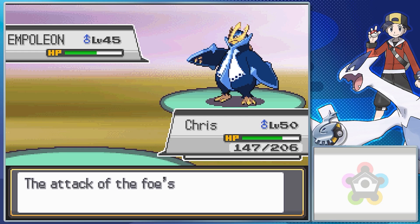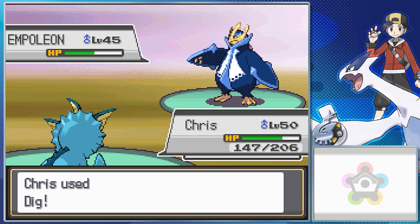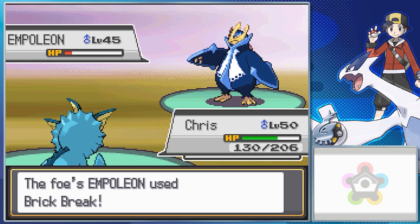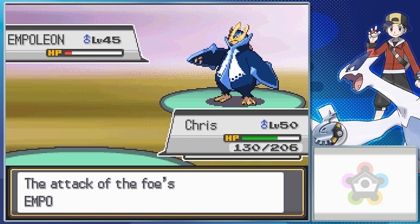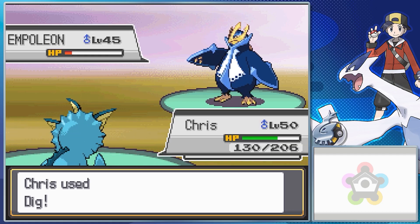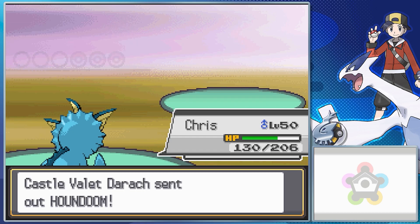As for Darach's team in the second fight, he has an Entei with a Shuca Berry so it's guaranteed to take half damage from the first Ground-type move you use, an Empoleon with Quick Claw so it can move first at random, and a Gallade with a Scope Lens which increases critical hit ratio. The Entei can have Fire Blast, Solar Beam, Hyper Beam, and Sunny Day, or Overheat, Extrasensory, Shadow Ball, and Calm Mind. The Empoleon can have Surf, Earthquake, Blizzard, and Signal Beam, or Hydro Cannon, Flash Cannon, Drill Peck, and Earthquake. The Gallade can have Psycho Cut, Stone Edge, Aerial Ace, and X-Scissor, or Psycho Cut, Close Combat, Leaf Blade, and Night Slash.